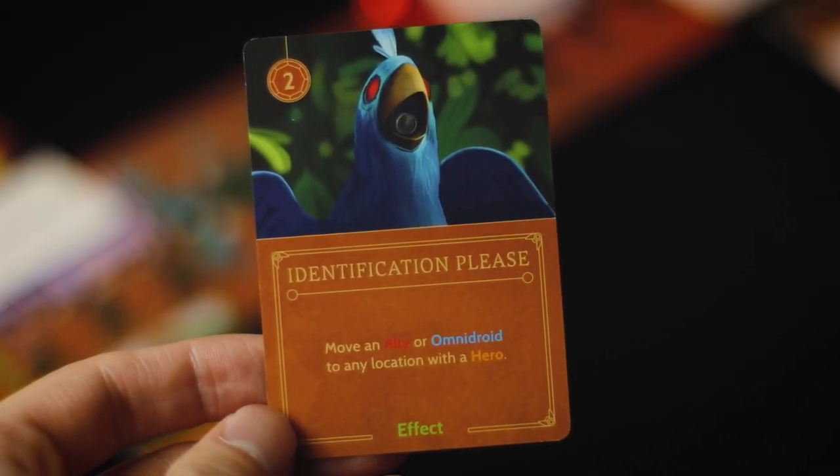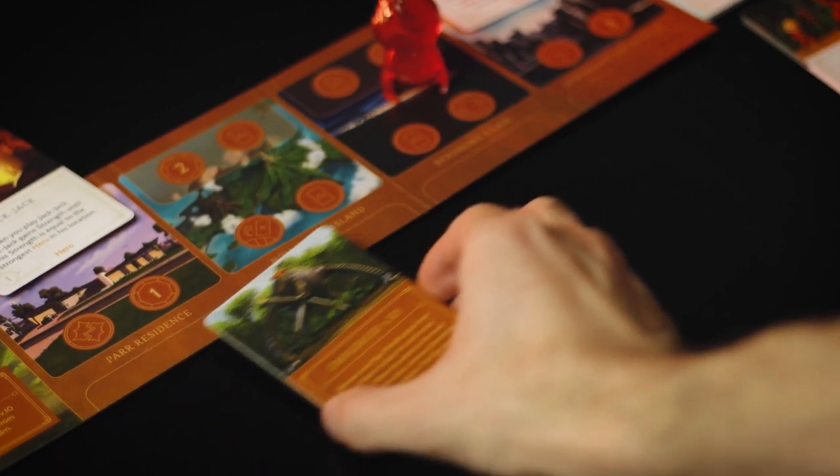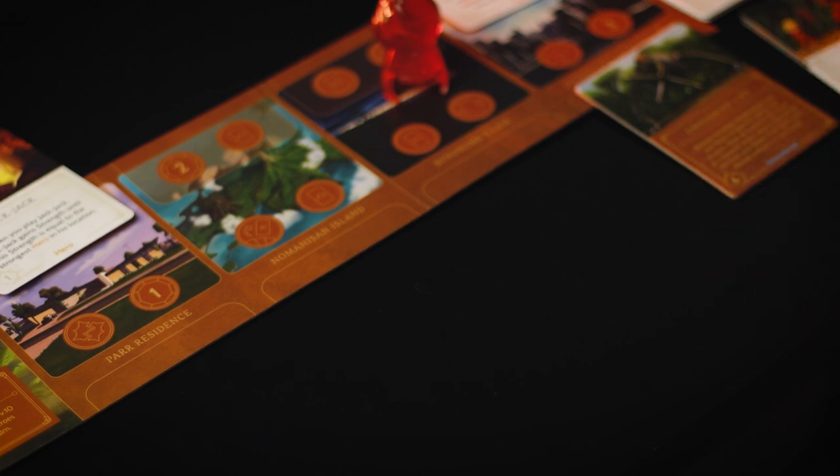Moving on to Syndrome's effect cards, we have Identification Please, which is a two power cost effect card that says to move an ally or an Omnidroid to any location with a hero. You only have two copies of this in your deck, and I would say definitely put preference on moving your Omnidroids with this, as that's going to put you right up against a hero and then you can use them to vanquish that hero, removing them from the board and moving on to the next Omnidroid.